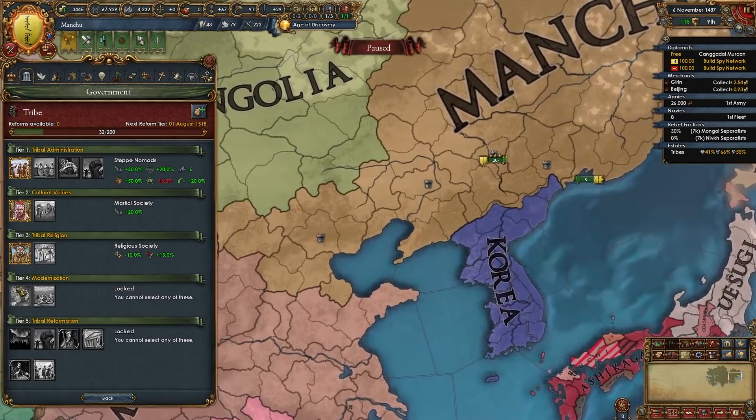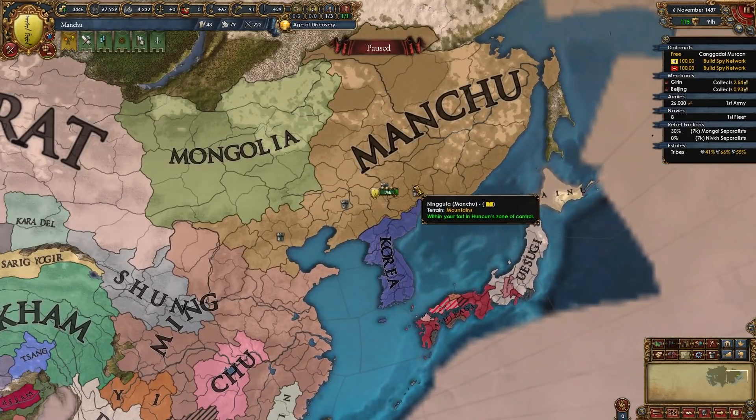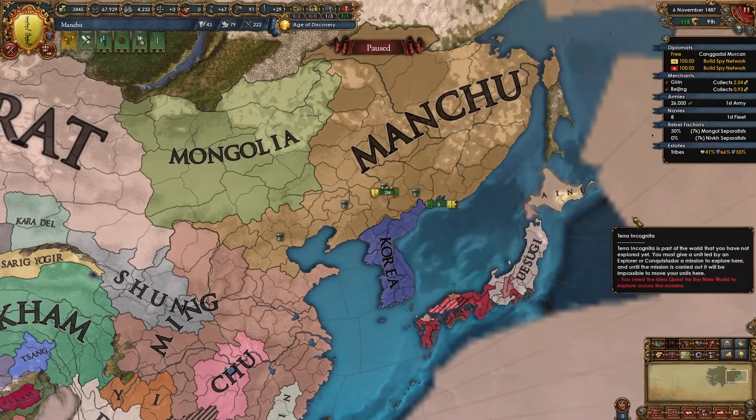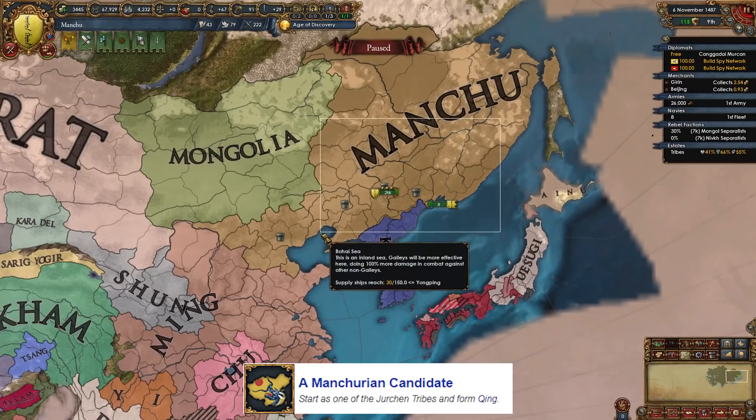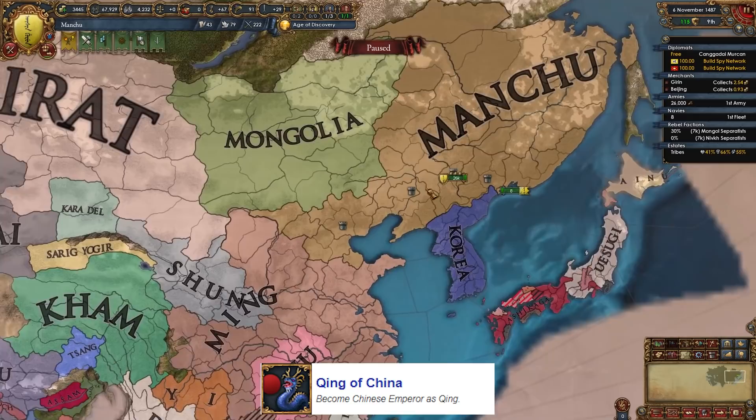Of course when you form Qing you will have different government reforms — you'll start off with the tier one celestial empire reform, but that's a whole other video. You can rack up a couple of achievements: starting as Jianzhou and forming Manchu and Qing, A Manchurian Candidate where you need to start as one of the Jurchen tribes and form Qing, and Qing of China where you need to become the Chinese emperor as Qing.